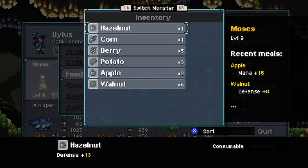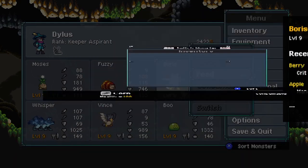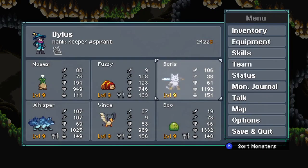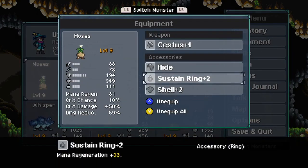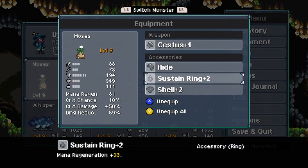We'll feed our monsters too. I'll give you the hazelnut. We'll do another walnut for more defense and more shielding ability, and more crit damage — why not? I also went to the sustain ring level two, just because I want to make good use of punch combo. Although, now that I think about it, I could just use channel instead.